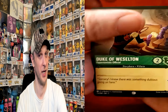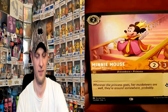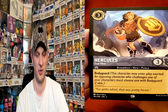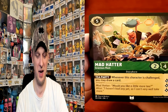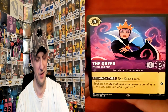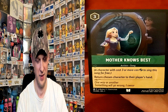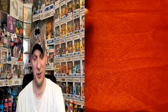Pack six cards: Duke of Weselton, Maleficent, Aladdin, Minnie Mouse, Jetsam, Hercules, Elsa, Mad Hatter — no legendaries either, come on — Kuzco, The Queen, Mother Knows Best. Okay, four to go.